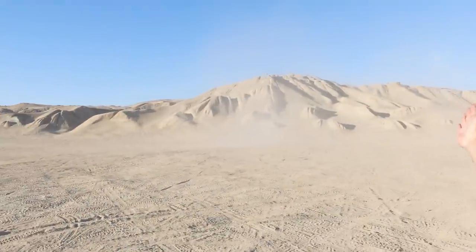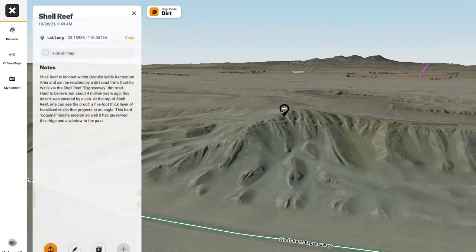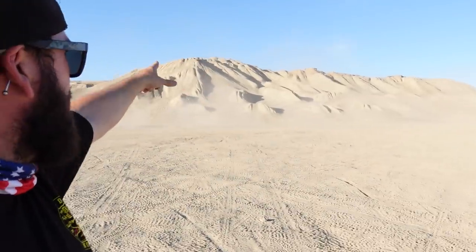So we've made it to Shell Reef. Basically Shell Reef is this big hill right here — it's got all kinds of switchbacks and wall rides and stuff like that. Lots of people usually gather here during the day. Guys ride their dirt bikes, trucks, and UTVs all around this hill. So the reason it's called Shell Reef — a little fun fact for you — this used to be an inland sea. This was all covered in water millions of years ago, and at the top of the hill there's a five-foot-thick layer of fossilized shells. That's why it's called Shell Reef.